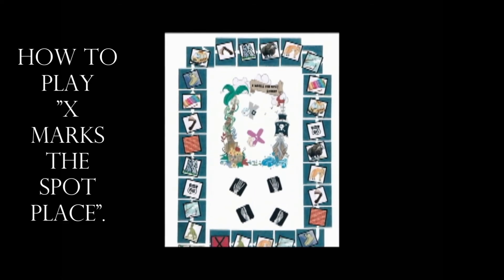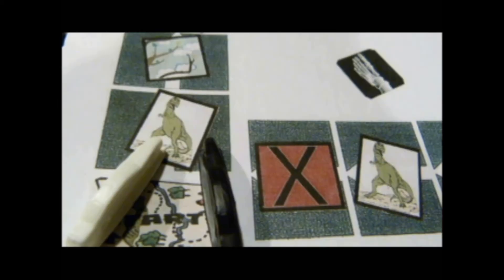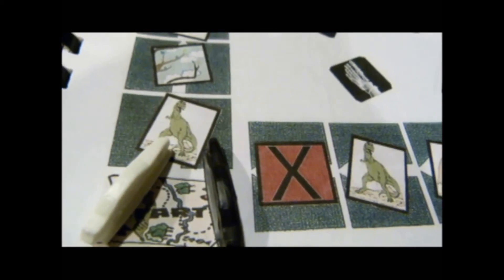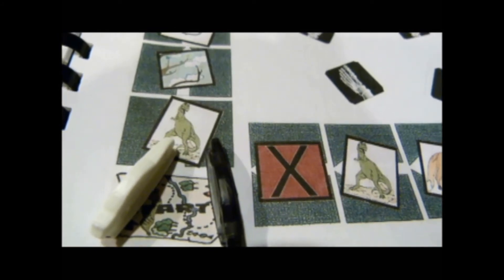To play X Marks the Spot Street, place game pieces on the treasure map space to start. Do not use that space during the game.